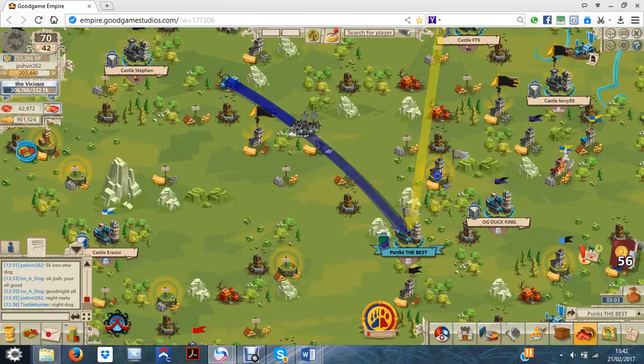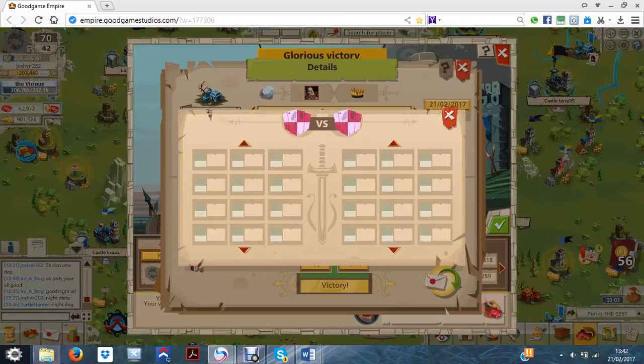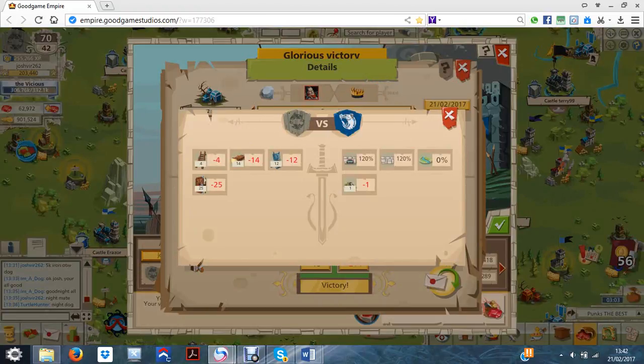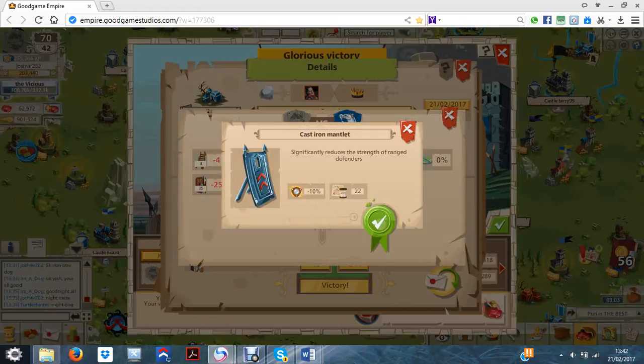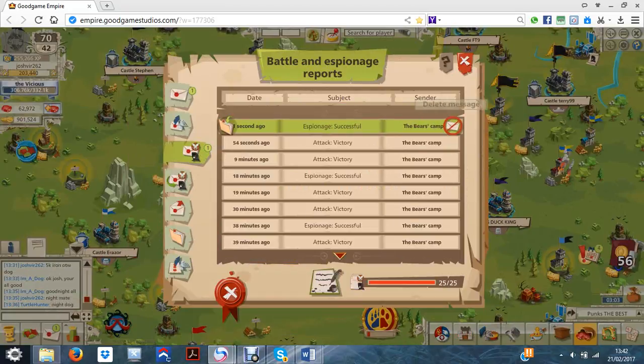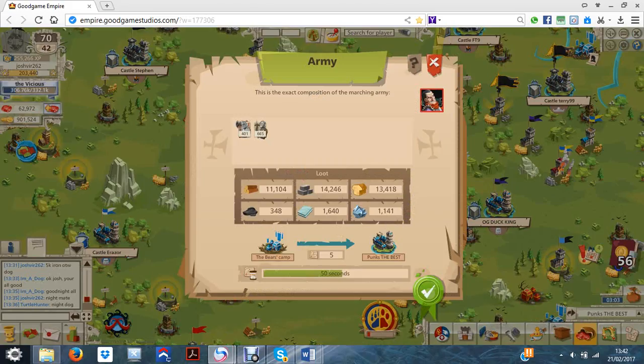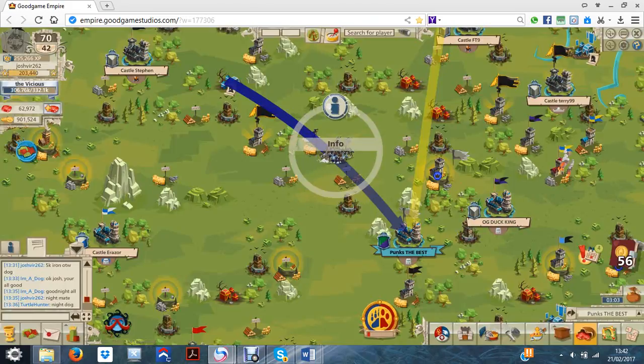I've just been attacking these big camps and I've been getting so many losses and I really don't like it — these big camps are really hard. As you can see here I've been using these tools just because I have a load of them and I've never really used them, so I'm just using them up. They're a lot faster than the wooden mantlets and that's the reason I'm using them.